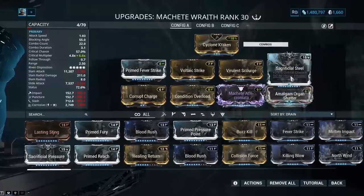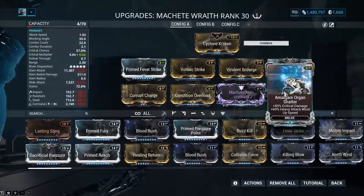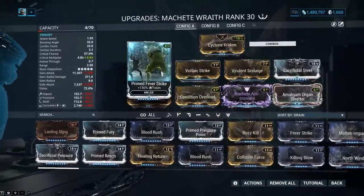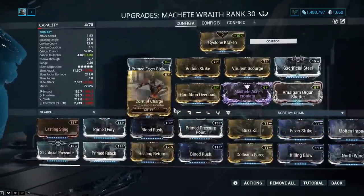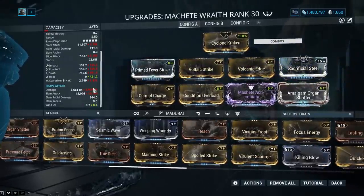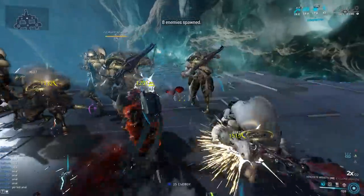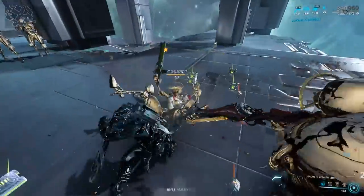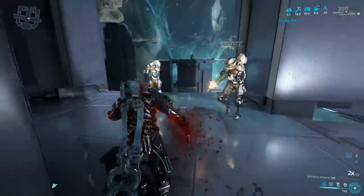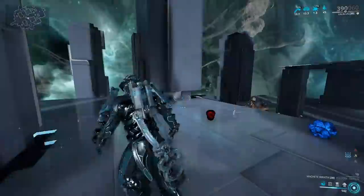Heavy attack only builds take advantage of critical chance — the new times-two multiplier for heavy attacks — and initial combo, to absolutely clap the hell out of enemies. Machetes have this heavy attack where they hit like a million times in one swing. I have a corrosive-only build — corrosive-heat does about the same thing, it matters very little. Check this out: heavy attacks only, and they actually kill enemies. We can seriously put the hurt on this Heavy Gunner — one heavy attack and it's gonna bleed out completely. You can get some nutty slash procs too.